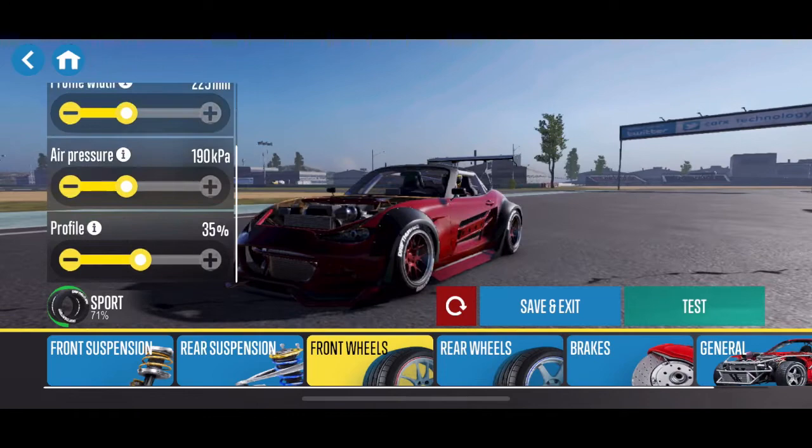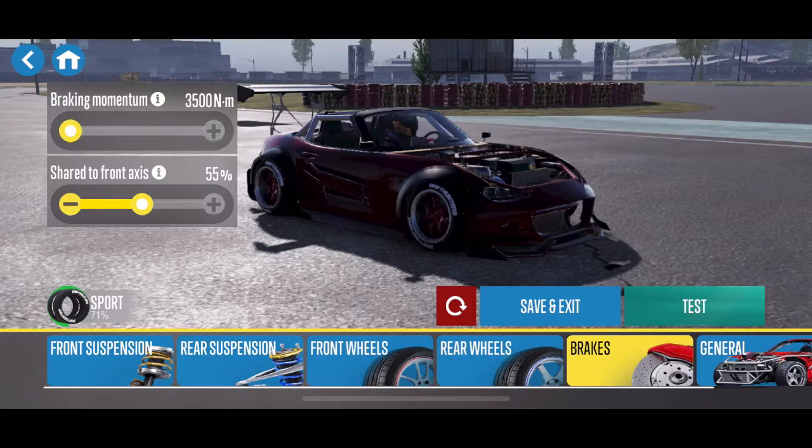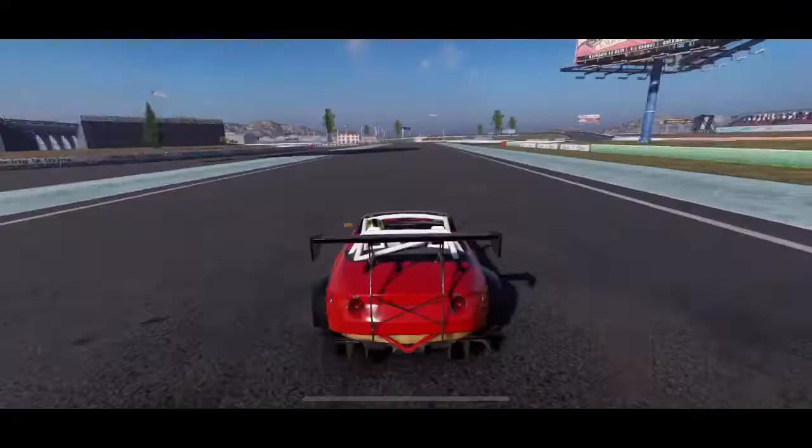I run an 18-inch 225 in the front with 190 kPa pressure, and I run a square setup with the wheels. But I run 260 kPa pressure in the rear. For that lower power, it's tougher to have a nice power curve - it's much easier to have higher pressure in the rear in this car for some reason. My axis width is slightly adjusted as well. And you can see this thing is only a thousand kilograms, which is like nothing.